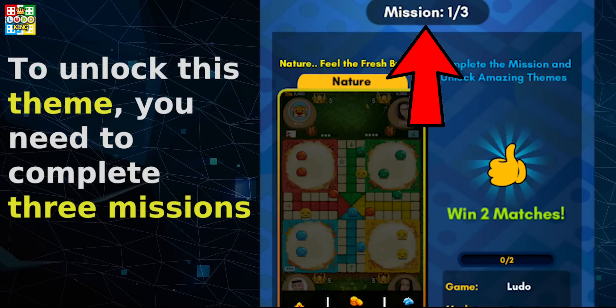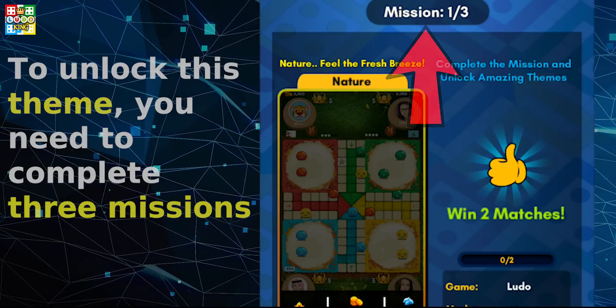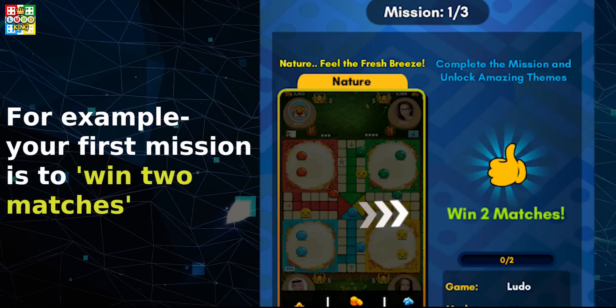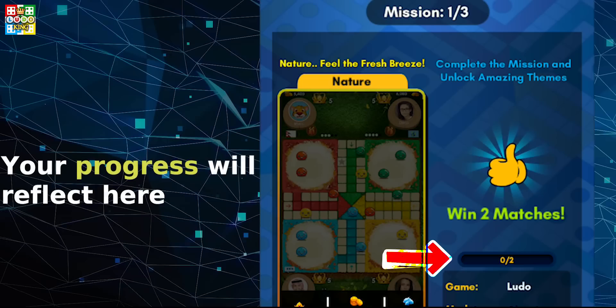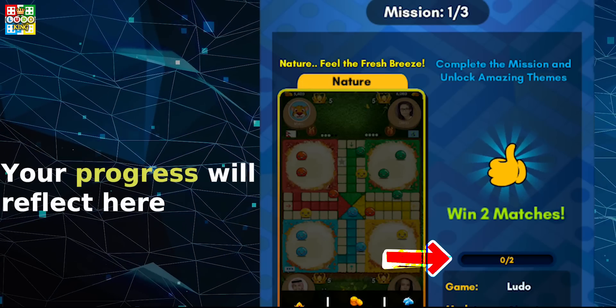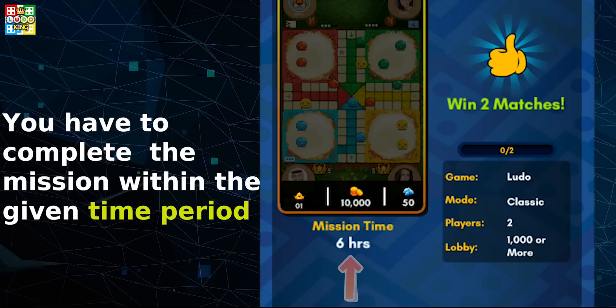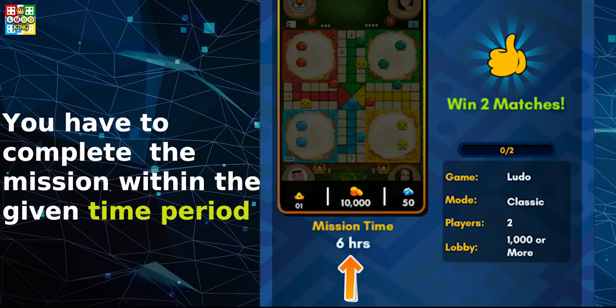To unlock this theme, you need to complete 3 missions. For example, your first mission is to win 2 matches. Your progress will reflect here. Remember, you have to complete the mission within the given time period.